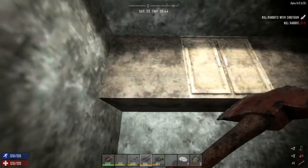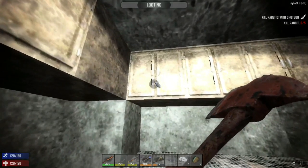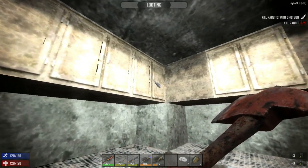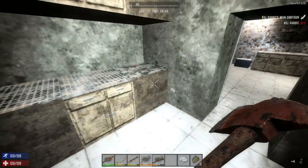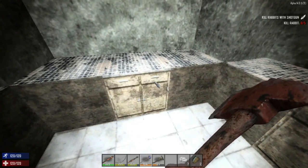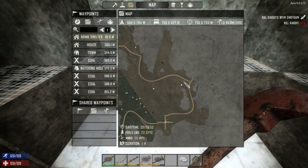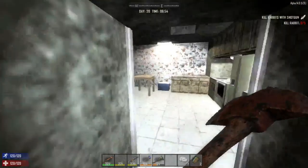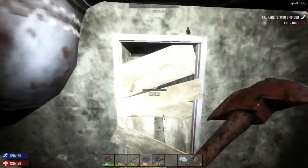Good thing we built our wall around the other place — I think that was a better choice. This would have been closer to water and closer to everything. We will build this place up at one point and come back to it. It's a cool little pantry and storage room. Let's check this last area and then we're done.